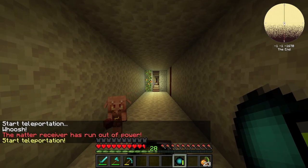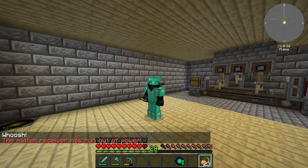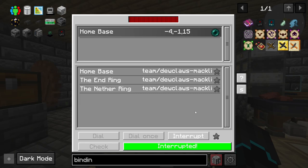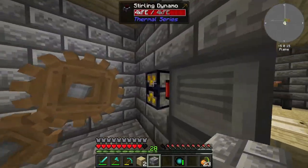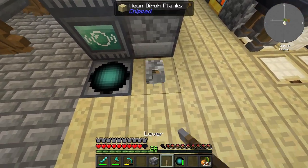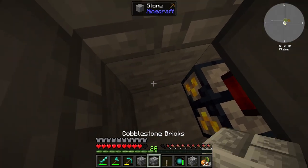It worked! Now I should be able to right click this — and that worked as well, and it's been fully charged from the transmitter. This might work better than I had expected. Now all I need to do is set a redstone signal — signal required is high for this one and this one over here as well, so I can install a lever right here. This should now not produce anything and hopefully preserve the coal.